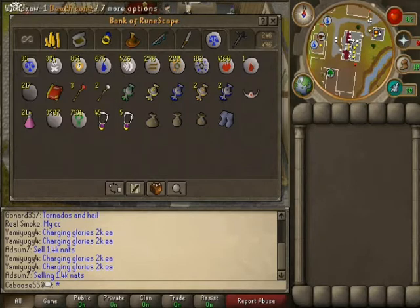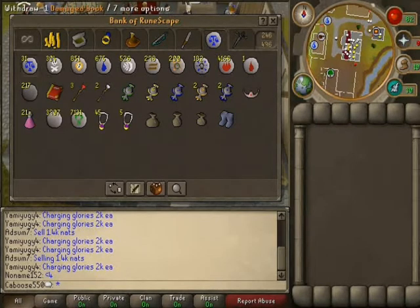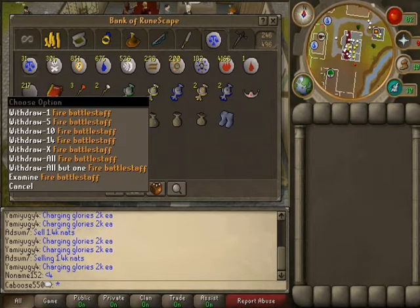Here's my runes tab. A lot of runes — death, chaos, etc. Blood — one blood. And got some regular runes. Fire battle staves.